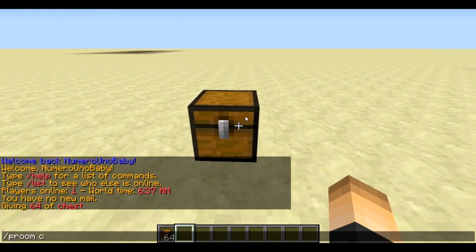Slash prun create — there we go. Make sure you're looking at the chest as well, and make sure that this is a single chest because two chests next to each other as a double chest doesn't work.